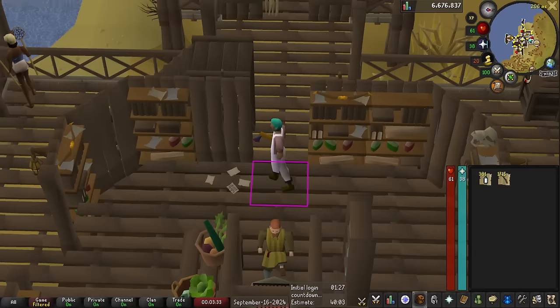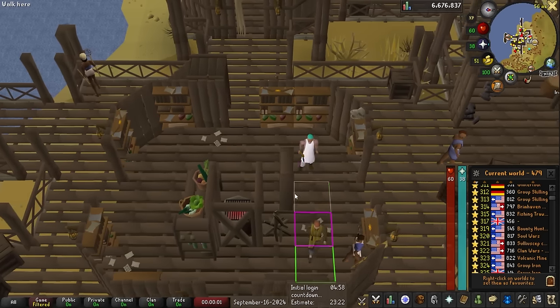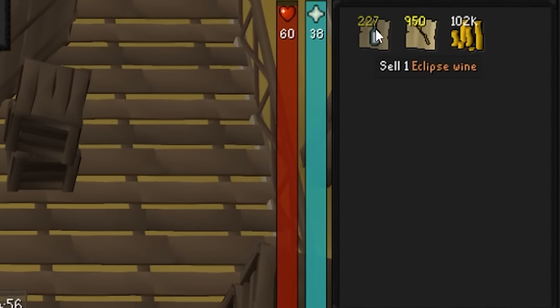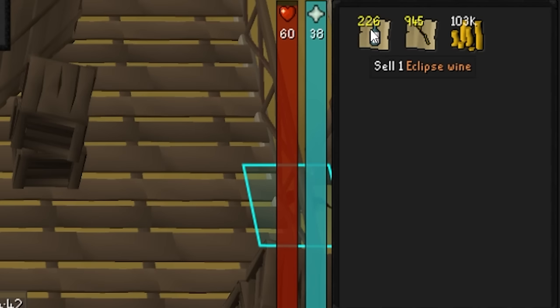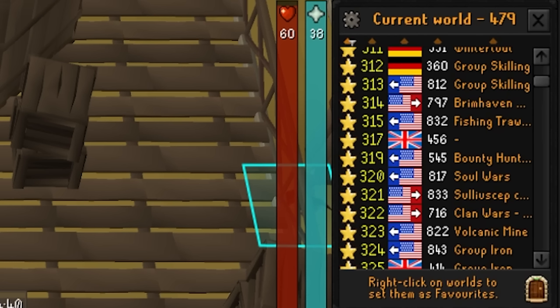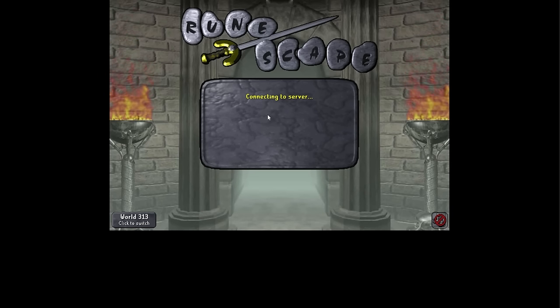I got 381 eclipse wines. The plan is to sell one wine and five longbows to the general store, world hop, and repeat. We just hit our first cash stack over 100,000 GP and still have a whole bunch of supplies to sell - I'm excited to see what I end up with. I wish I'd known about these wines sooner.